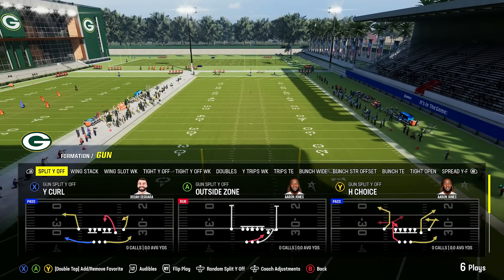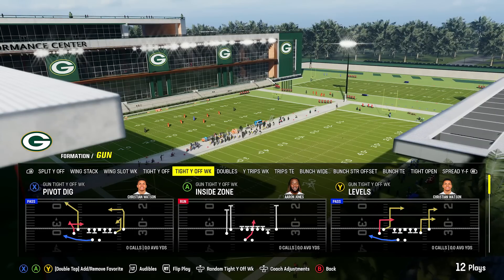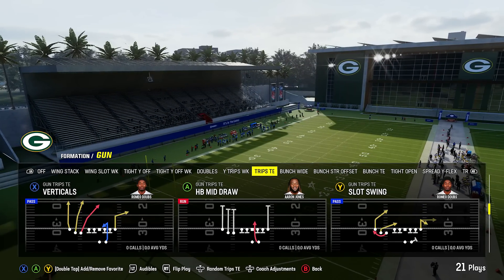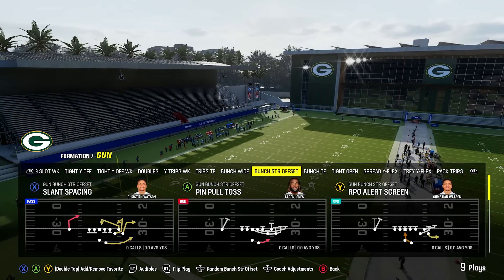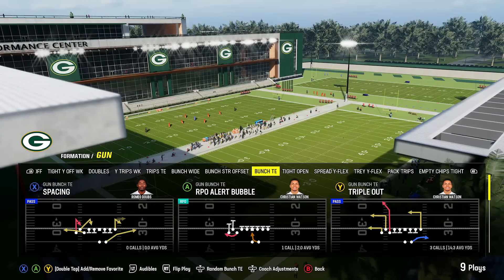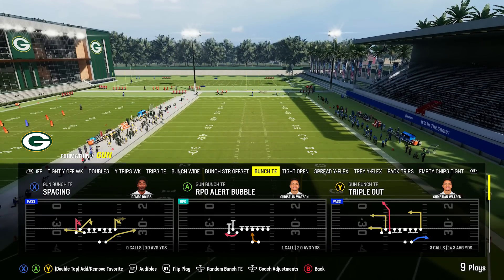Shotgun is special here. You've got split Y off, wing stack, wing slot, tight Y off — an underrated formation — tight Y off weak, doubles, wide trips, and trips tight end, which is one of the better versions in the game. There's bunch wide, which isn't the best, but you have bunch strong offset, which is pretty solid. More importantly, you have bunch tight end, which isn't in a lot of playbooks. So having bunch tight end, trips tight end, a bunch nasty, and a good under-center section all in the same playbook makes this playbook really good.